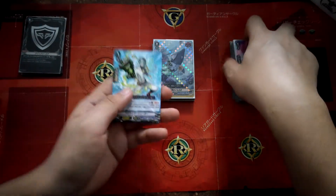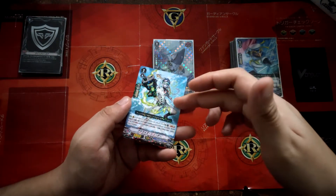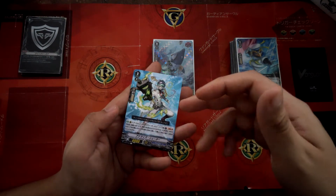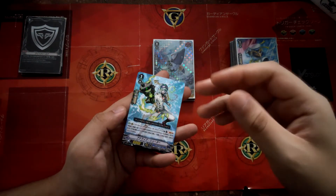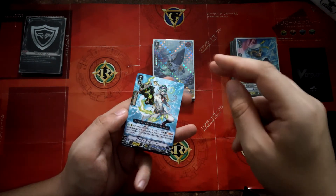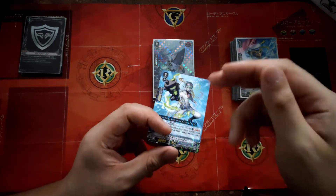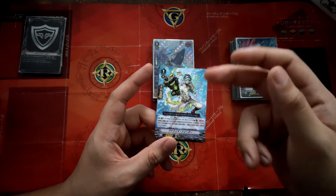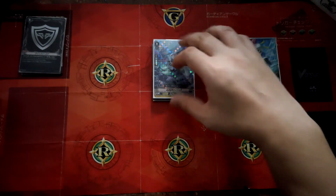As an alternative, if you don't want to play the Penguin, you can play this grade 1. Its effect: when it boosts the Penguin and the attack hits, soul blast 1 and discard 1 card from your hand to search your deck for 2 different-named Mill Strong cards and add them to your hand. This ensures you can ride OG Mill Strong first and then Glory Mill Strong.